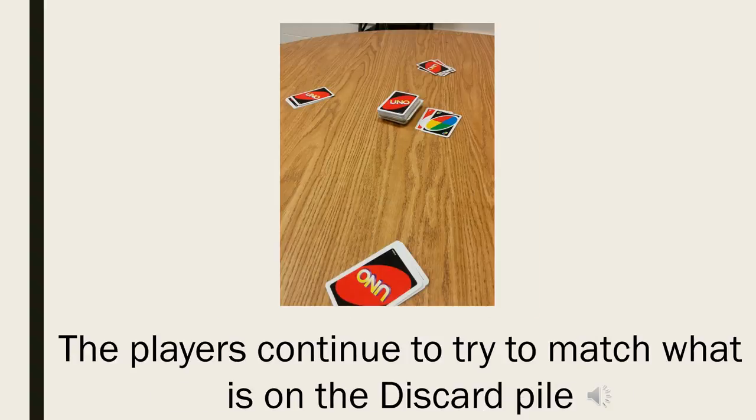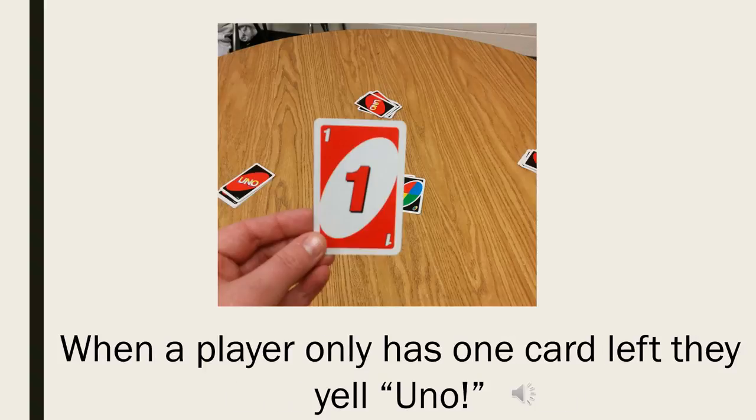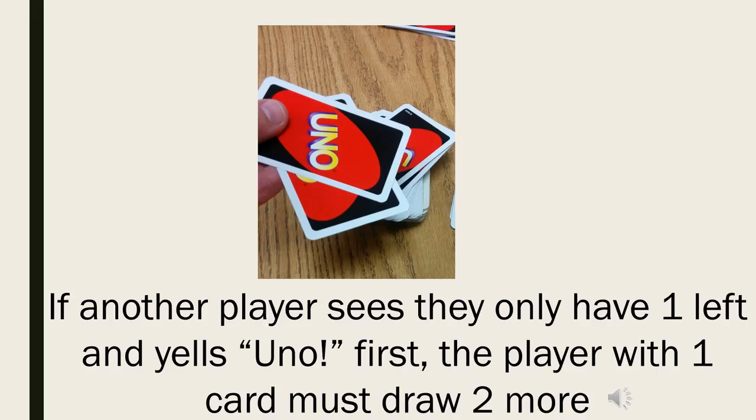The players continue to try to match what is on the discard pile. When a player only has one card left, they yell UNO! If another player sees they only have one card left and yells UNO first, the player with one card must draw two more.